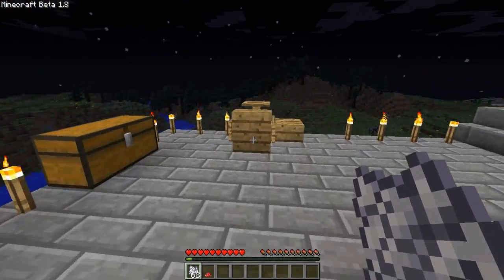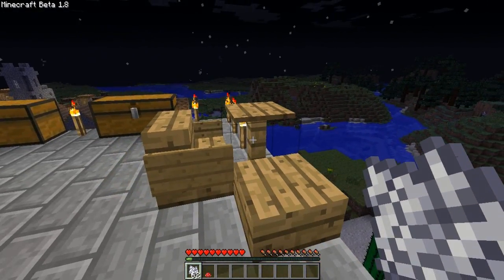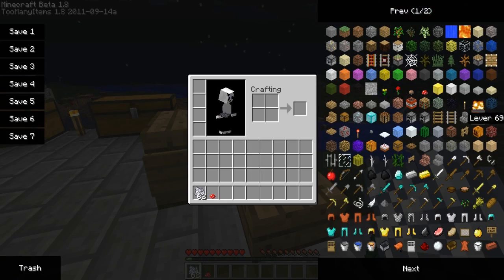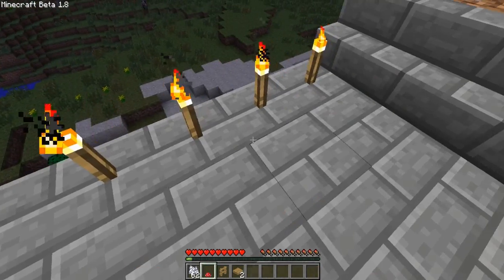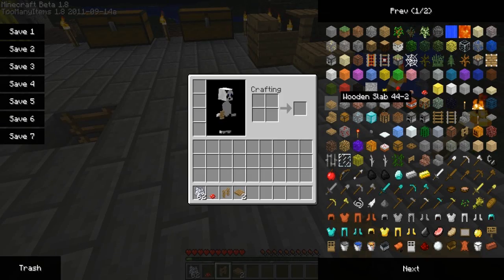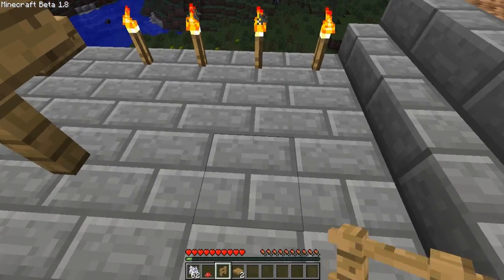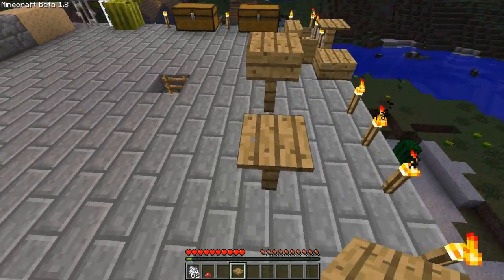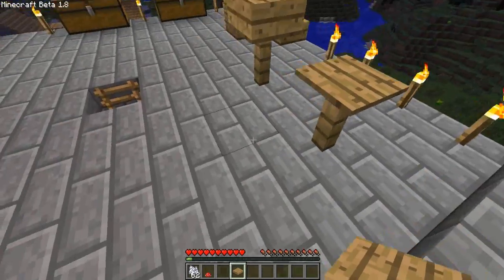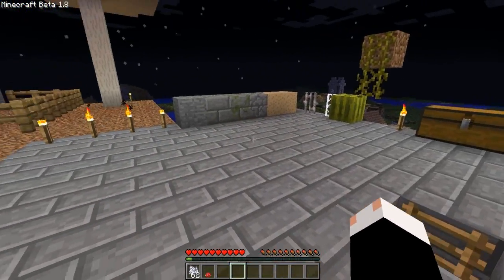Another thing I want to show you: the tables. These are found in NPC villages, which I'll cover later. Basically, I'll give myself the ingredients to make it. It used to be, to make a table, you'd take one of these wooden slabs and toss it on top of a fence — and that just looked terrible, it doesn't look like a table at all. Now Notch made it so you can put a pressure plate on it, and if you jump on the pressure plate it doesn't make the full clicking sound that it would.